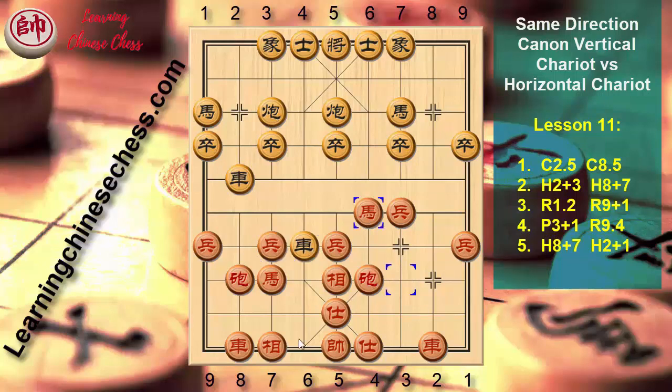In case Black plays Horse 4 minus 1 to harass our Horse, we play Horse 4 to 4. Pawn 1 plus 1, Canon 4 to 3.